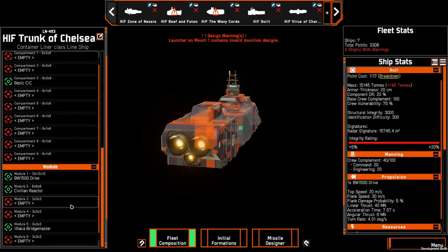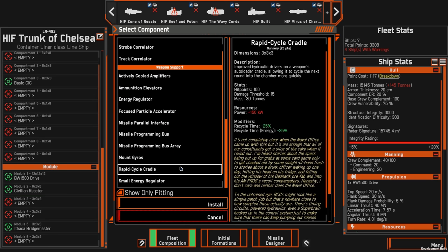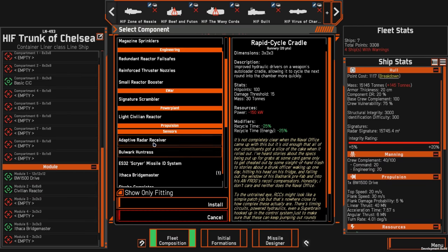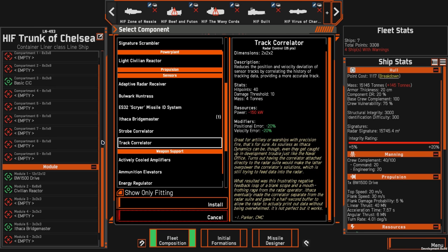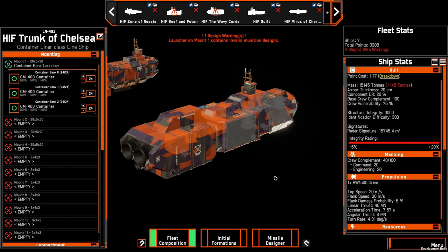There are some other modules unique to this faction worth mentioning. They have rapid cycle cradles, which give faster recycle time — the speed at which autoloaders fire — meaning you can really push the burst fire of autoloaded weapons very high. They have their own radars as well: the Bulwark Huntress, the Squire missile ID system, a Bridge Master, a strobe correlator, and a track correlator. They also have a laser dazzler to try and blind incoming missiles, which I want to play around with.